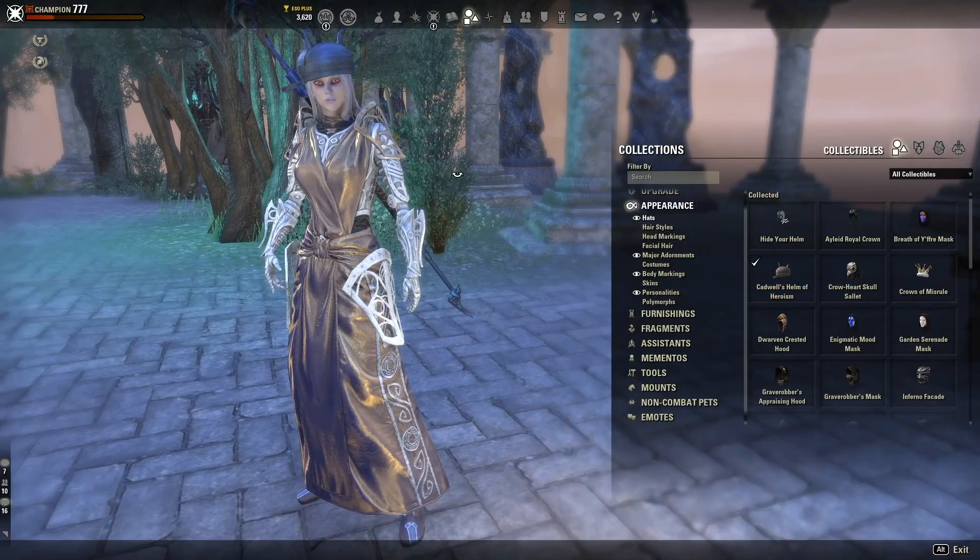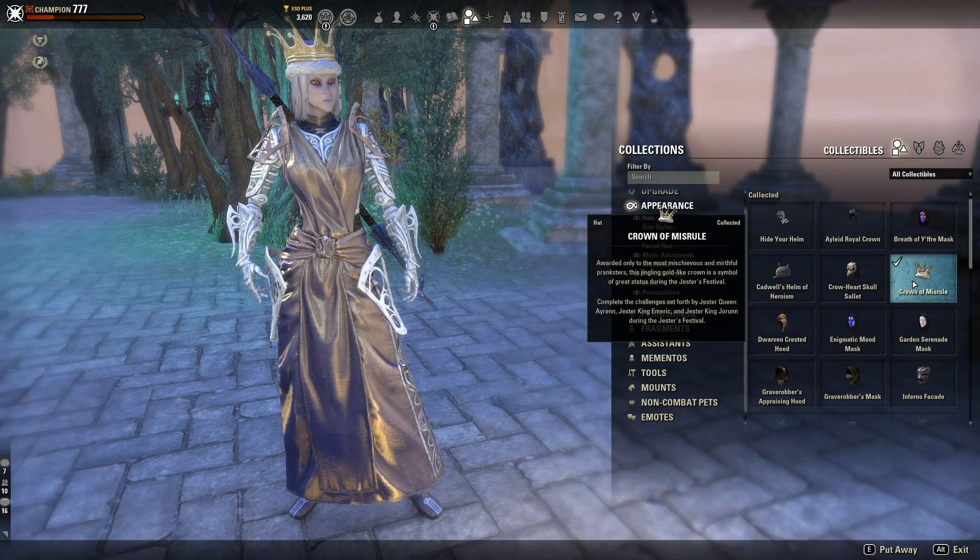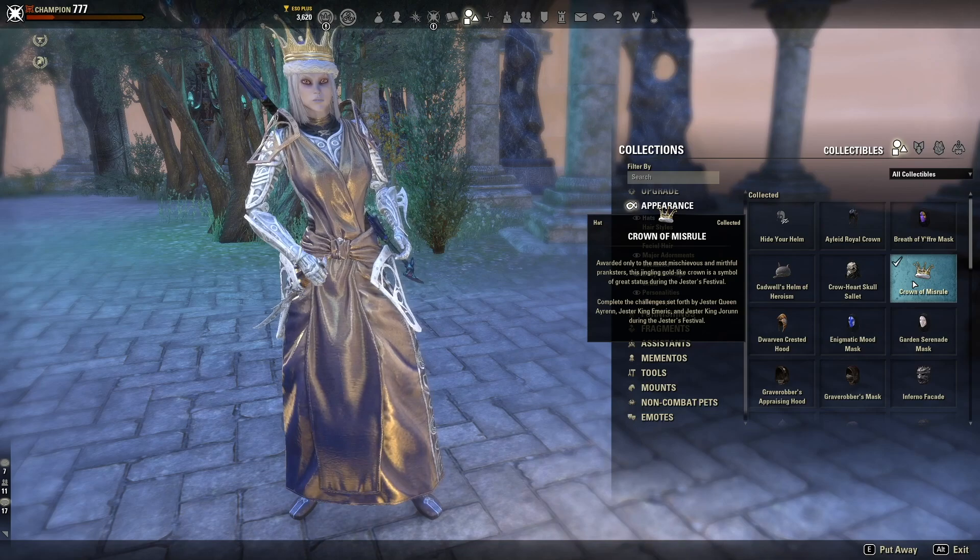The Crown of Misrule is a hat you can get during the Jester's Festival — it's free but that event may not be active right now. I do have a Jester's Festival video linked in the description if you want to check that out. Moving on to head markings — the Buoyant Armiger face tattoo is obtained by helping Lord Vivek distribute the Divine Blessings.